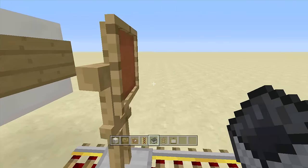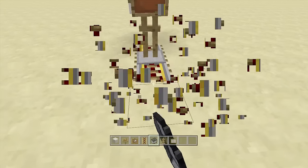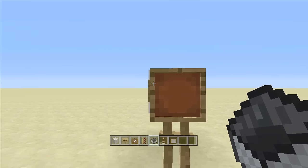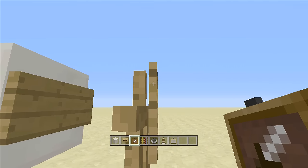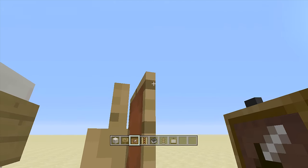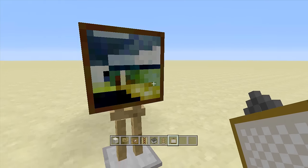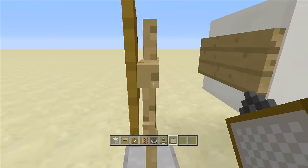Once the armor stand is perfectly positioned behind the item frame, break all of the rails. There you go — there is the painting easel. If you want, you can break the item frame and go into sneak mode to place a painting instead, so it looks like someone has painted on the easel.